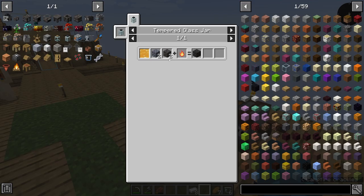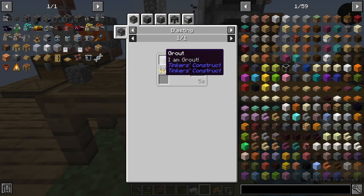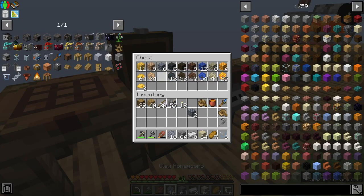I have two clay honeycomb blocks ready, which is the start of our seared bee's block, but we're gonna need two seared bricks. We have to start off making them the old-fashioned way using grout, so we're going to need sand, clay, and gravel — sand and gravel are no problem, and honestly neither is clay.